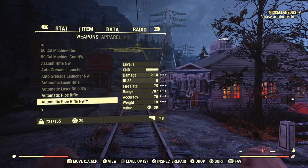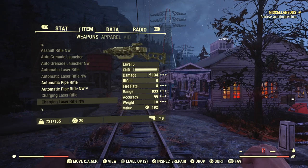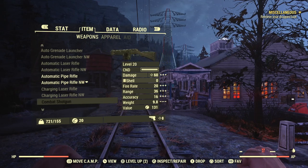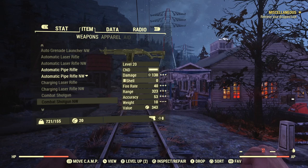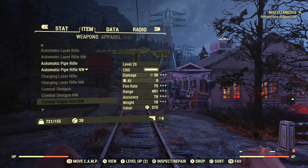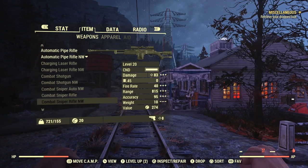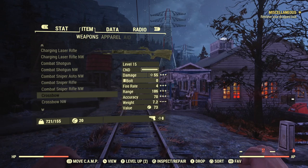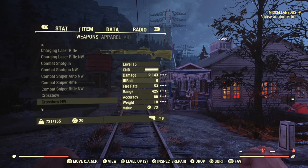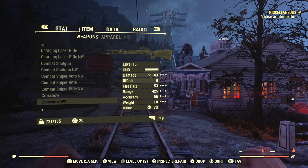Pipe Rifles — same deal, infinite range. Charging Laser Rifle — even more of a damage boost and range increase. Combat Shotgun — fire rate increase, range increase, accuracy, damage — really cool. Combat Sniper Rifles, both Auto and Single Fire — range increases, damage increases. The Crossbow, which I'll be showing at the end of the video — the Nuclear Winter Crossbow holds three bolts, has insane range, fire rate, and a massive damage boost. Double Barrel Shotgun. Gatling Guns — 400 to 600 fire rate, pretty nuts.